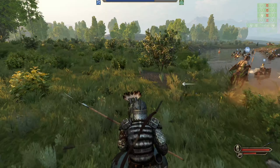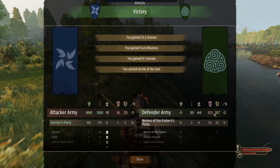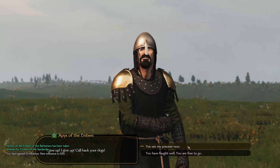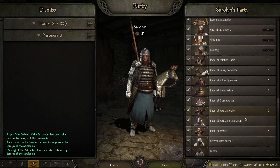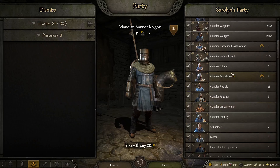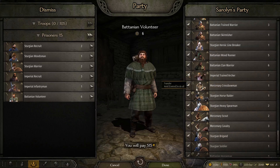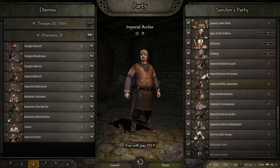I saw Kaladog get knocked out right at the end — he was like the third to last to go down. I lost 16 to their 313. You're my prisoner! Hi King Kaladog, you're my prisoner! Now I do have the ability to execute him if I so wish. Again, I don't choose to be that kind of leader, but I just wanted to make it clear that that is a possibility that you are allowed to do.